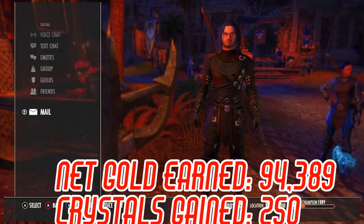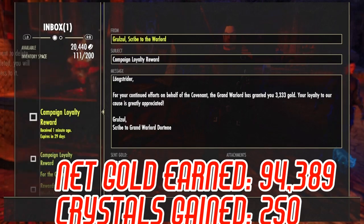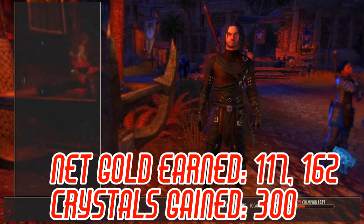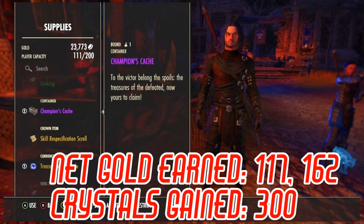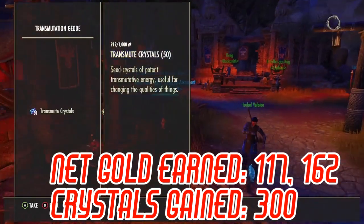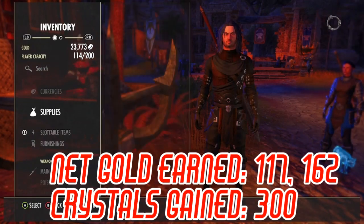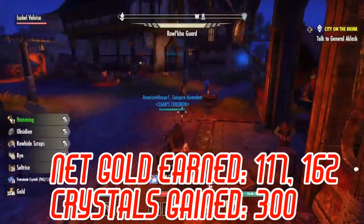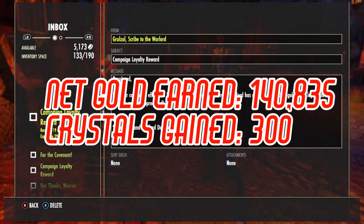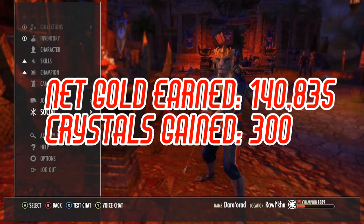Now this character here is a PvE toon — like I said before, you don't have to have PvP toons — and I managed to get a pretty good payout with them regardless. I got them in tier three in the winning campaign with a PvE toon, giving me a bunch of gold and 50 more crystals. A lot of my toons are blue, which is what this one is, and blue managed to win this particular campaign, so I got them up to level three.